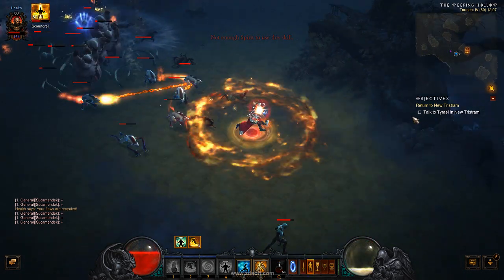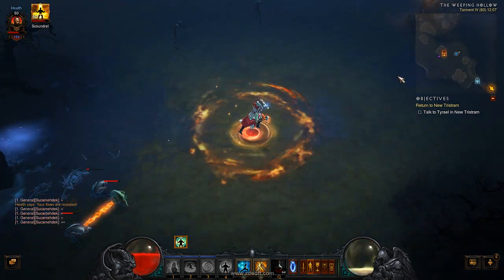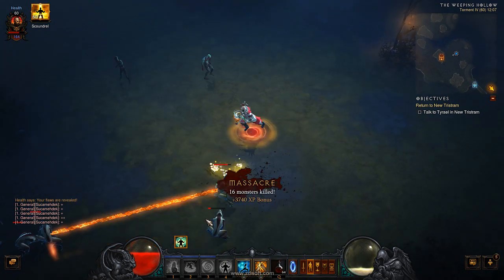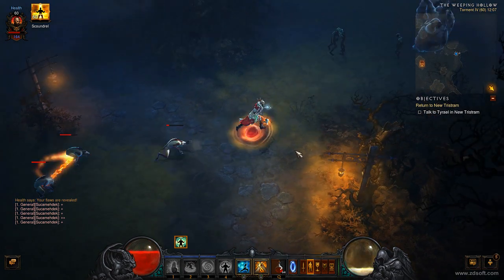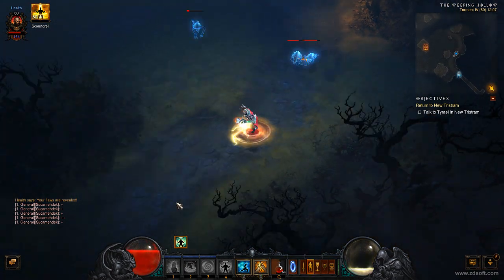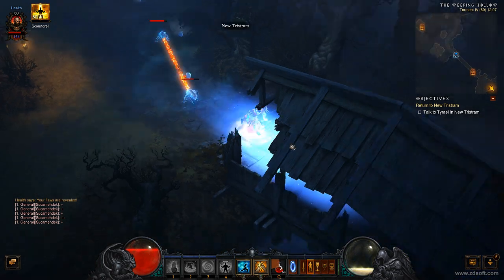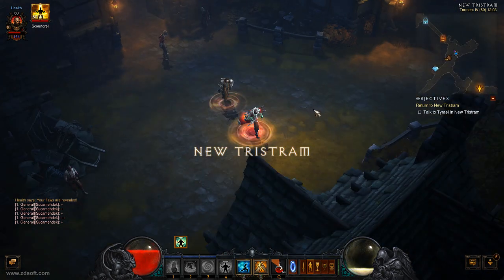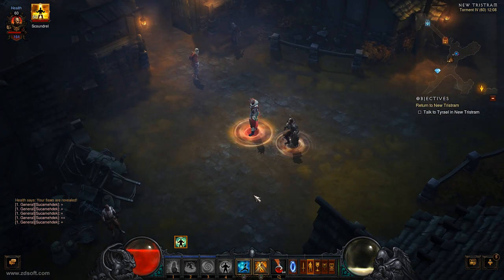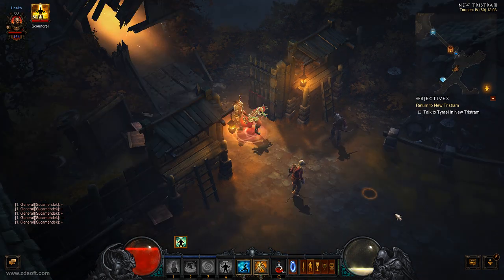So this is it. This is the place with the highest density in the whole game — I checked everywhere. I checked Act 2, I checked Act 3. Usually Act 2 Oasis had a lot of mobs, but they nerfed that too. So right now, I find Weeping Hollow pretty convenient.